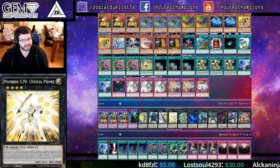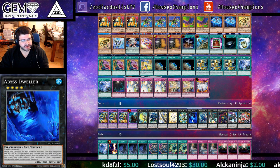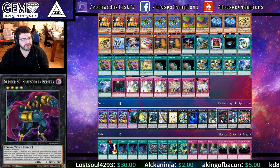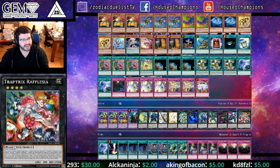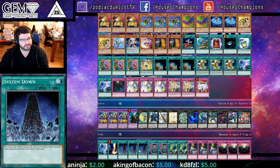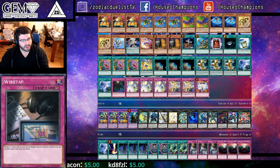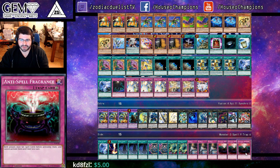In the extra deck we've got Soup, Gear Gigant, the Utopia Package — the entire family here — one Dweller, one Diamond Dire Wolf, one Emerald, one Rhapsody of Berserk, one Castel, and a Rafflesia. The side deck has Twin Twisters, Raigeki, triple System Down, double Evenly Matched, double Magnet Reverse, triple Wiretap, and triple Anti-Spell Fragrance.